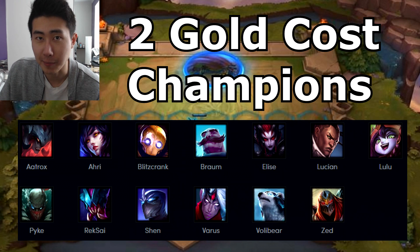The next tier are the two-gold costing champions. These champions are Aatrox, Ahri, Blitzcrank, Braum, Elise, Lucian, Lulu, Pyke, Rek'Sai, Shen, Varus, Volibear, and Zed.